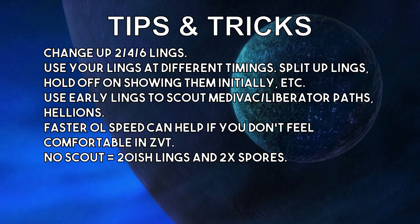If you don't get a very good scout, then just assume to make about 20 lings for the Hellions. And about two spore crawlers — maybe go ahead and make three: one per base, or one main, one third. That's typically where you'll have Liberator or Banshee attacks really start up. And that does it.